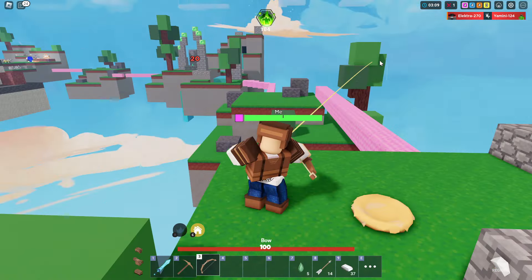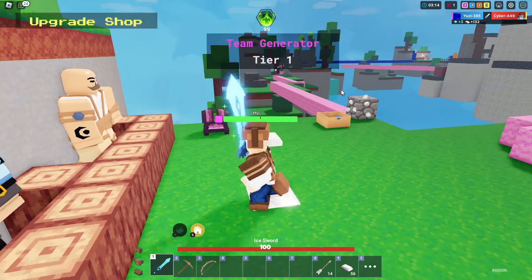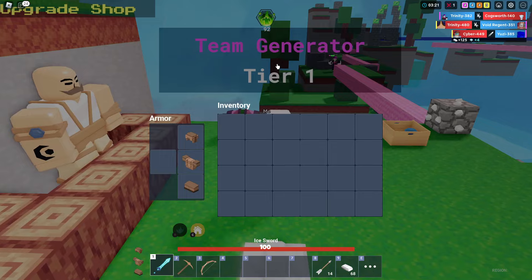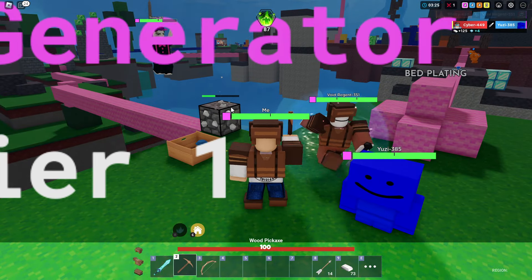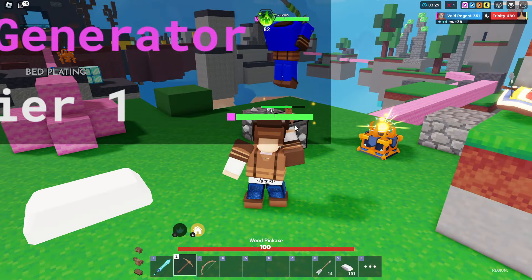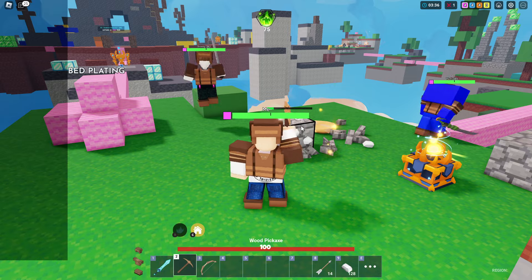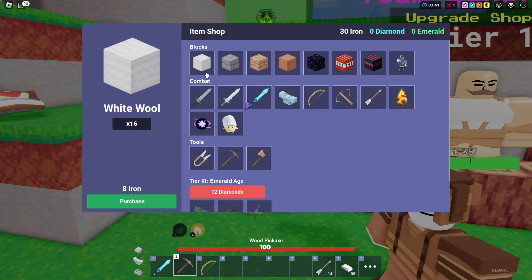I have more iron stashed, and I'm stashing diamonds inside the team chest. Last thing to do is get some iron armor — wait, there's an enemy drone! Can I hit it out of the air? Got it! Five emeralds from that — that was really, really good.